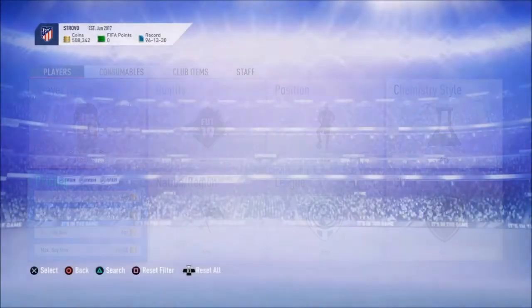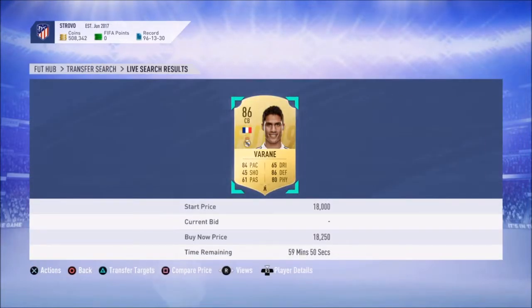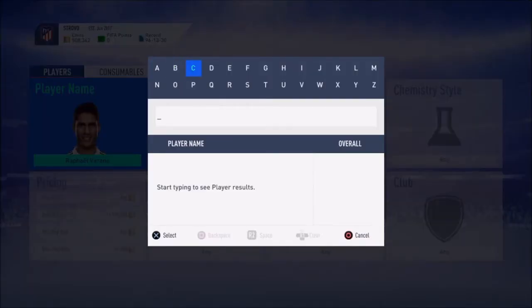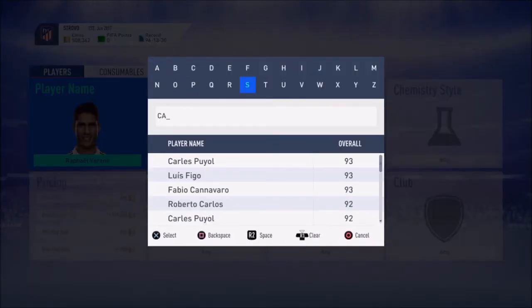You can also try to bid on him — there's one for $18,250 but I think you'd be losing on that, so I'm not going to bid on him or try to snipe him. Another good player is going to be Casemiro, so let's check his lowest buy now.